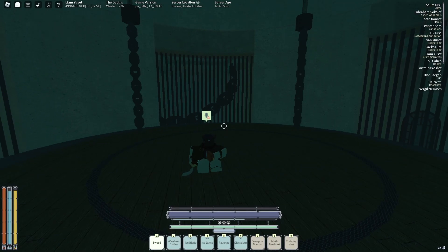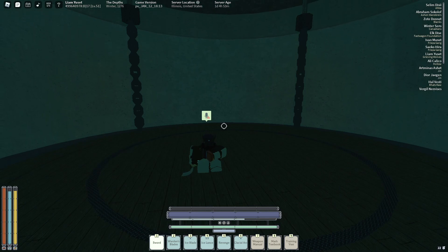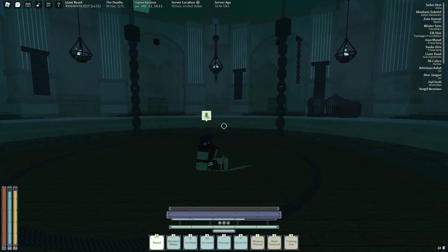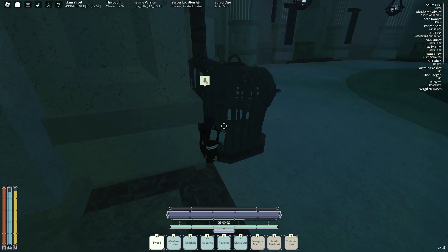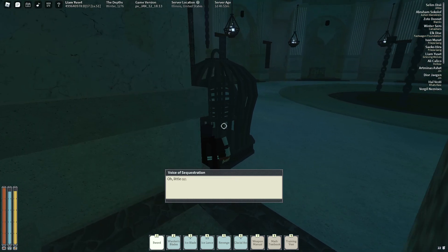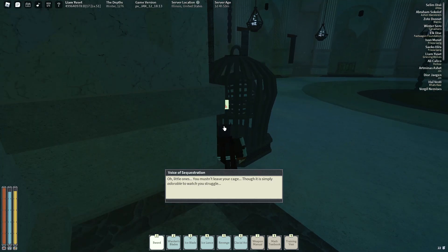I'm about to fight the Enforcer and basically do the cheesing. I know of two ways that they can fix this method, which is unfortunate. You basically stand behind these crates — which they will probably take out of this area — and then you shift lock. The Enforcer will spawn over there and you can just cheese him. Just watch this.